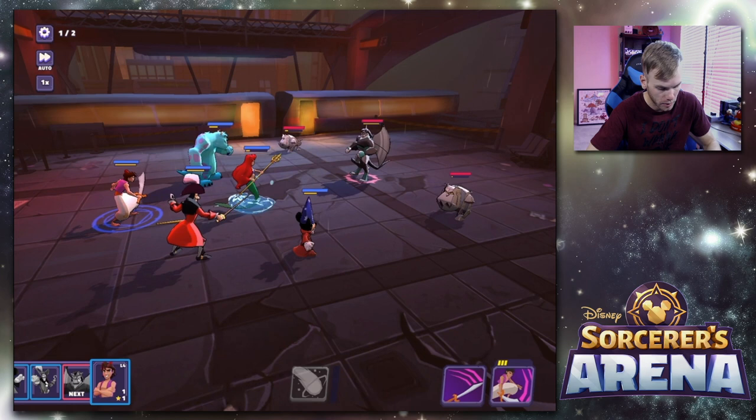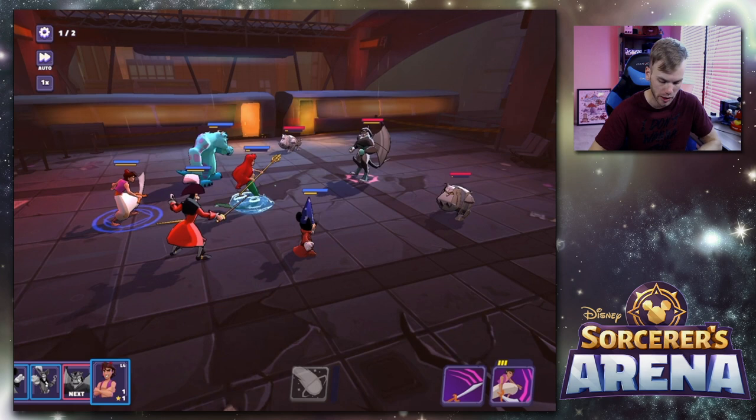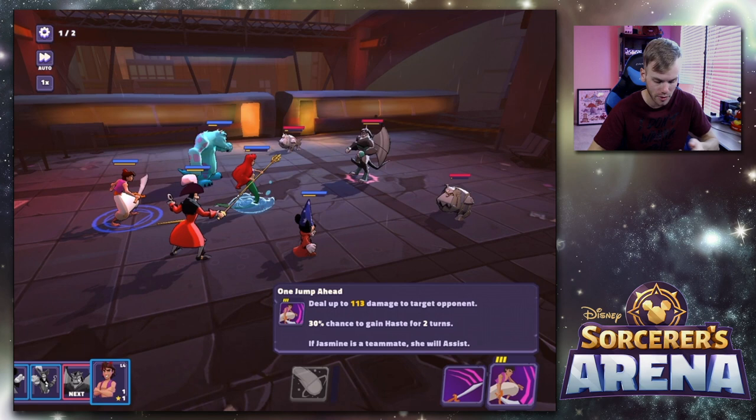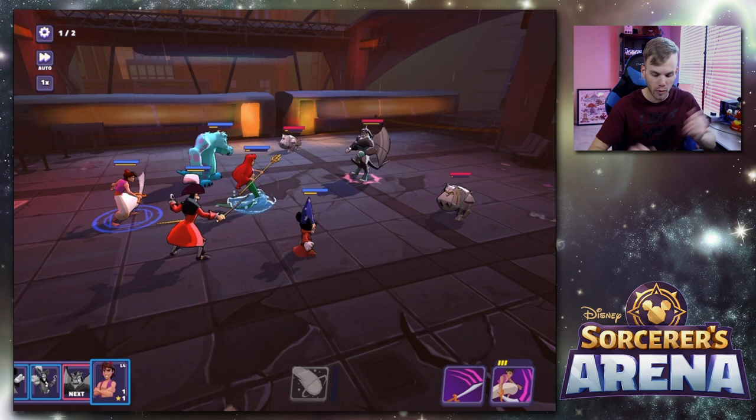It might still give me some tutorial stuff since I just finished level one. Auto battle is now available, which is cool. Bottom left, you can see the order in which players are coming — Aladdin's first, then one of their characters, then Captain Hook, then Sorcerer Mickey. That's the order and speed at which players come and when they can use their moves. Aladdin has two moves: One Jump Ahead, and Street Rat Strike which deals up to 53 damage to a target. Apparently if Jasmine is a teammate, you get an assist.